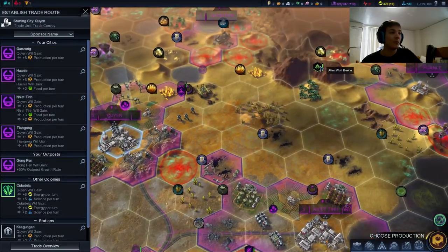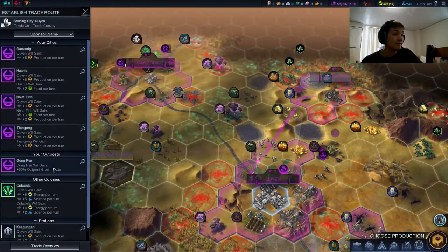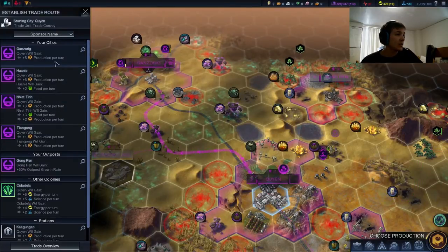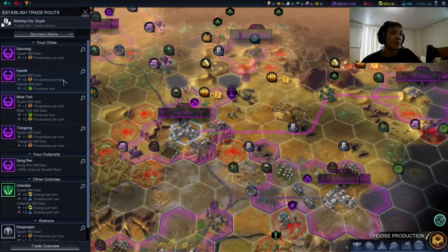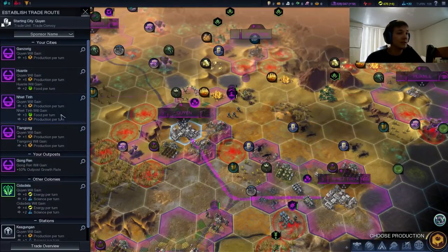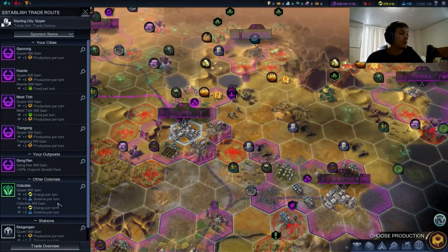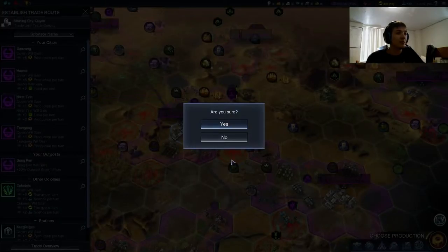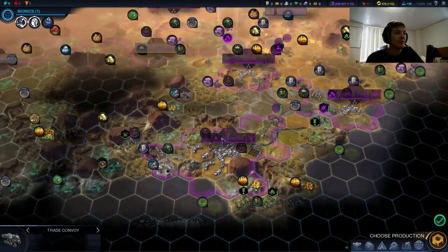We can trade food to Ninetin, but that doesn't seem like the safest trade option given that the wolf beetle is where it is. We could also trade with Ganserig or maybe Gong Ren — again, Gong Ren is not safe with the wolf beetles around. Ganserig doesn't look that dangerous though, that's five bolts that Kuyin will get. This does look like one of the best trade routes — it gives us a lot of production, and Kuyin gives Huanle a little bit of food. We could go for energy and science — that does not look bad at all, and we don't plan on declaring war anytime soon. Let's start a trade with Citadella — a little bit of energy will do us good, and we don't need all that much production and food.